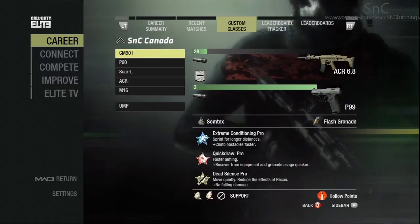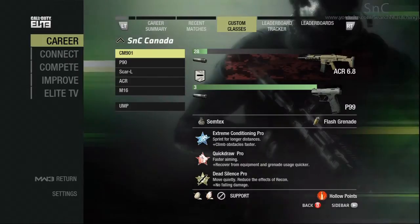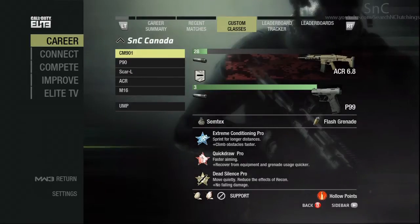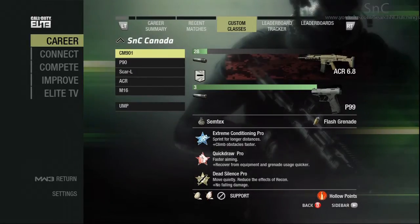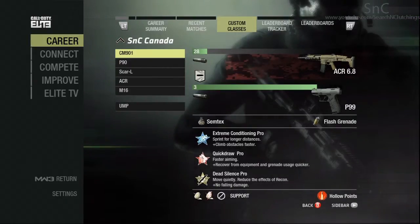My point streak is actually the support streak, so I'm only using UAV and Counter UAV. I just find it so much easier to earn them when you only have two of them. The UAV will be my four points and the Counter UAV will be my five points. Basically it's making sure I get them at least once, and then I have a possibility to get them twice or three times in one game, which really makes them nice.